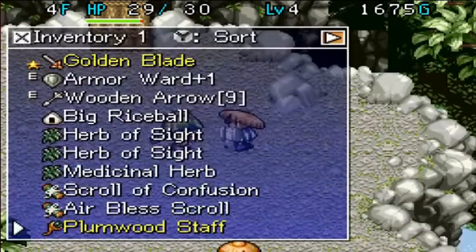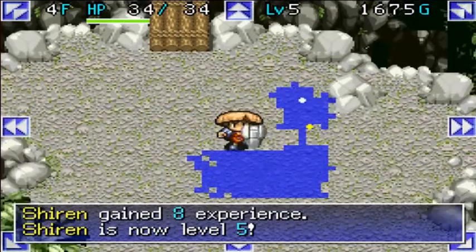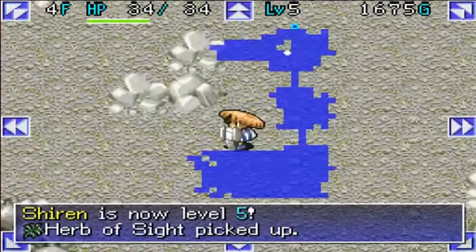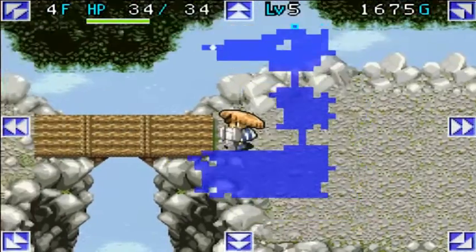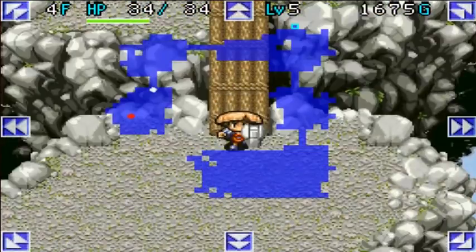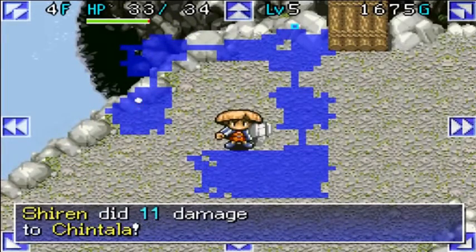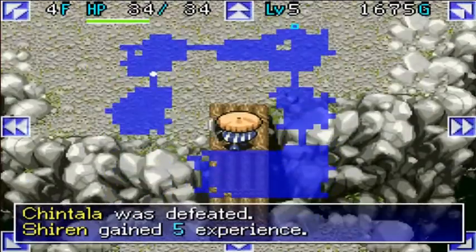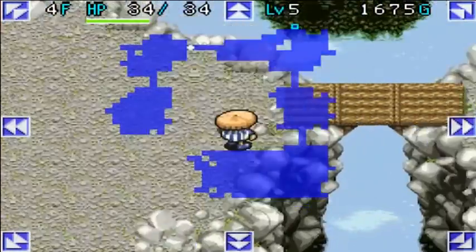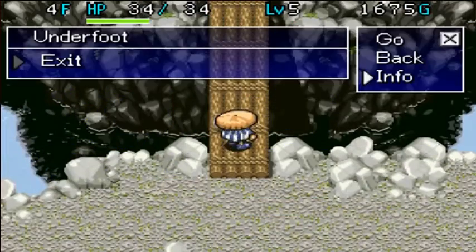We'll definitely try to make it to the next town and sell it. A Dragon Herb — I might as well just eat this Dragon Herb. Level up to level five. Pick up another Herb of Sight, and let's explore a little. What's down here? Just a Chintilla, which we'll punch to death. That's probably all of this floor, so we'll run over to the stairs and go.